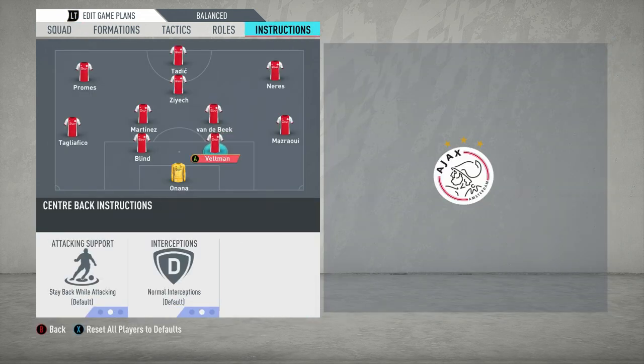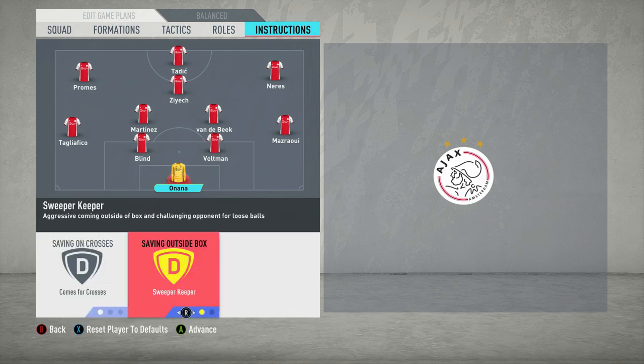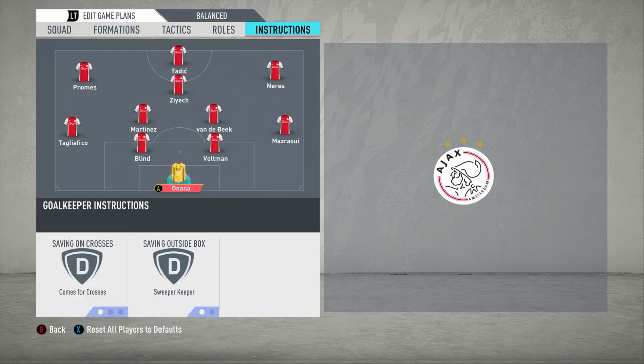Moving on to the instructions, starting with the goalkeeper. As you would expect in a possession-based tactic, they'll be on sweeper-keeper, because obviously they're playing a high line and the goalkeeper is the final line of defense. For crosses, I personally change it to come to crosses - this is where we adapt it slightly - because crosses are fairly hard to defend in FIFA and when the goalkeeper is coming for crosses more, it makes it easier to defend corners and relieves a bit of pressure.